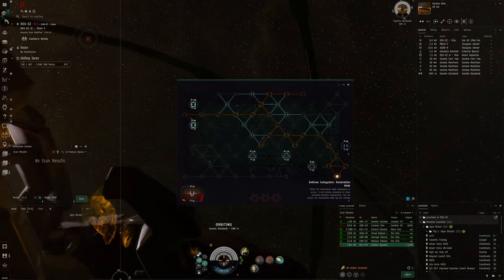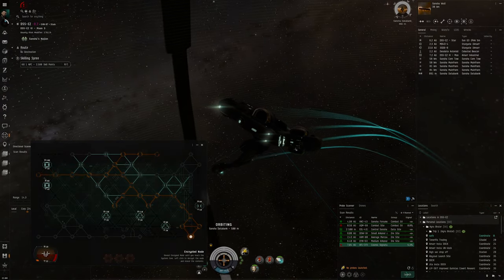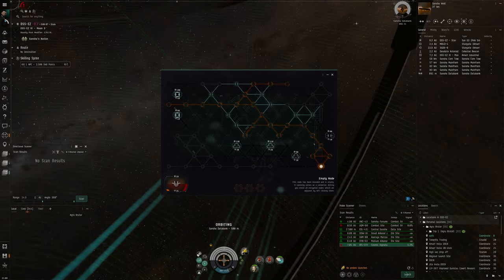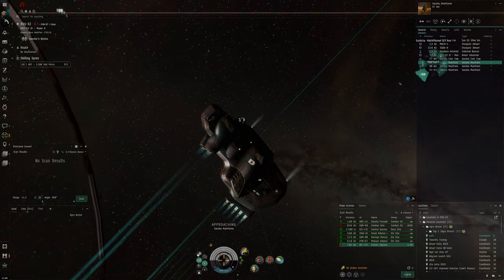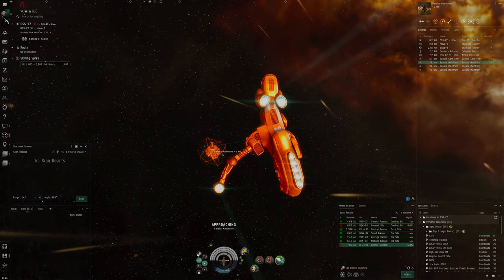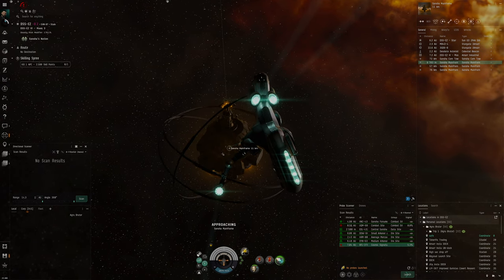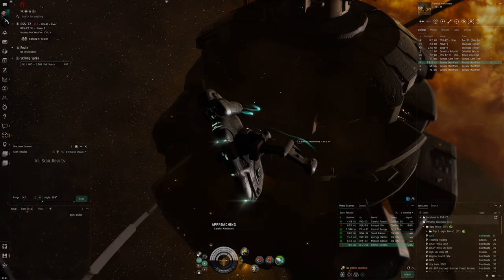It doesn't seem like we're going to be able to complete this one either. Keep in mind this is an alpha clone in an Imicus, so we don't have the best skills. It also depends on luck — you could encounter a great path leading directly to the system core, or you could get too many difficult antiviruses. Sometimes there's just nothing you can do. Don't get disheartened — not all of these are designed to be completable if you have bad luck at the start. Your likelihood of success increases significantly if you use the Rule of Six, understand the numbers, and aim for the opposite end of the grid.